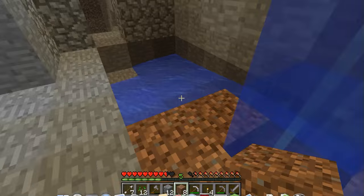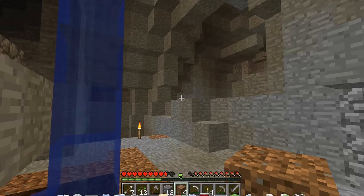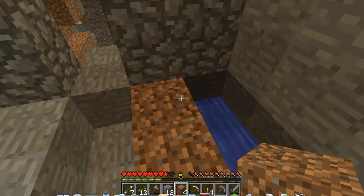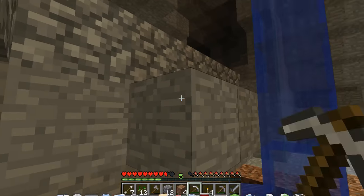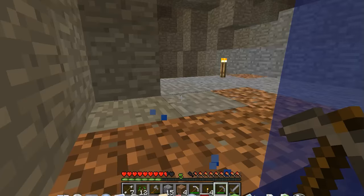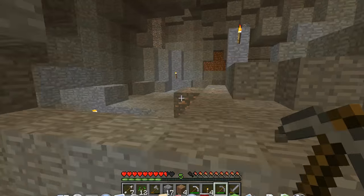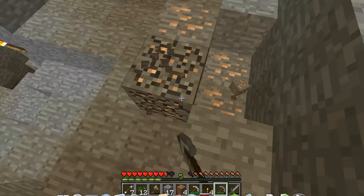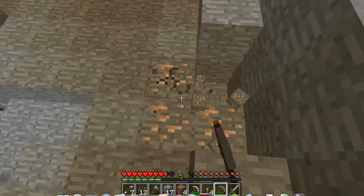You know what that could be used for? Maybe if I get shot on my way down and die, my stuff will flow down here — and I can just go collect it. That would be pretty nice, like a little collection system, because items do flow in water. All items will go down in water. Remember, you have a time limit to get your items, so you'd better hop down there fast.